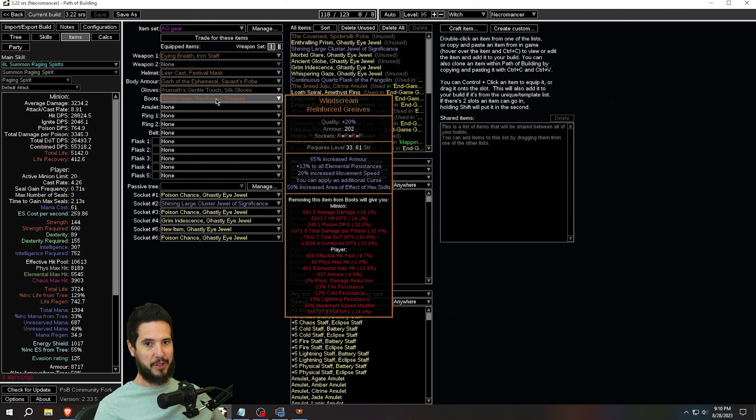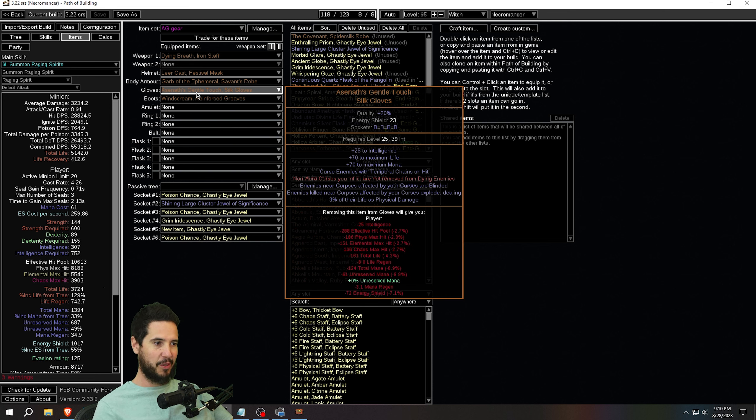You probably noticed in the showcase that I was blowing up huge packs of monsters — that was occurring in large part due to the Animate Guardian with Aznath's Gentle Touch and Wind Scream boots. This is a really powerful combo and the build feels extremely good with it, especially for Expedition. Just don't let your Animate Guardian get caught in the middle of your Expedition, or he will get absolutely deleted.